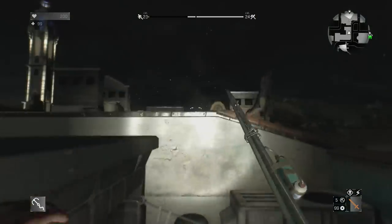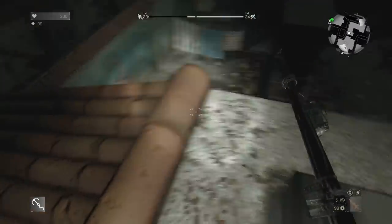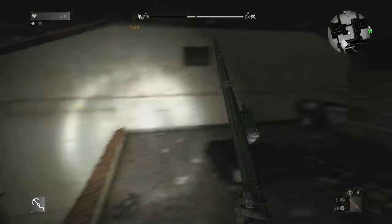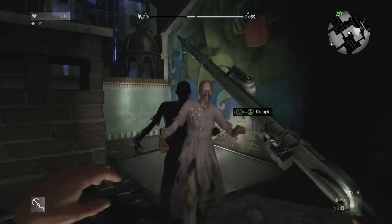I mentioned it in my video, but maybe they muted me like I told them to — which maybe I shouldn't mention in my videos. Anyway, the only way to unlock outfits in Dying Light is to rank up your survival rank.